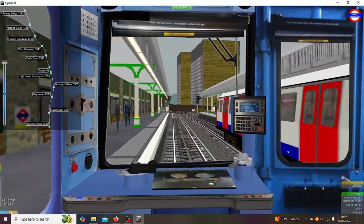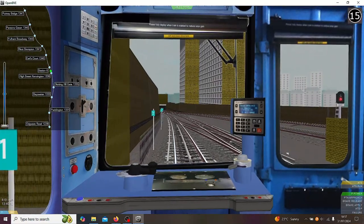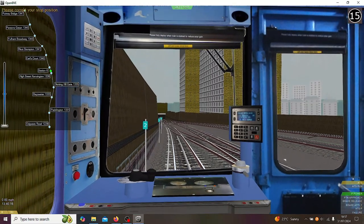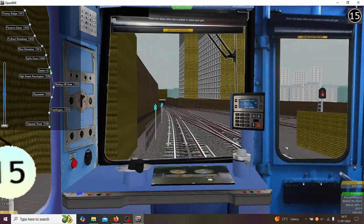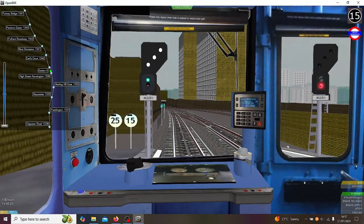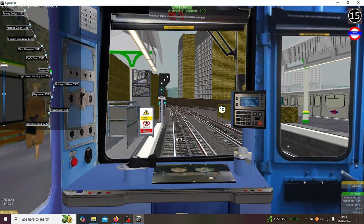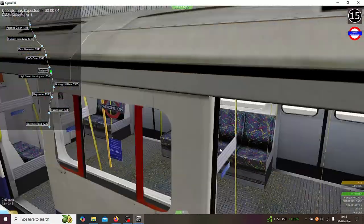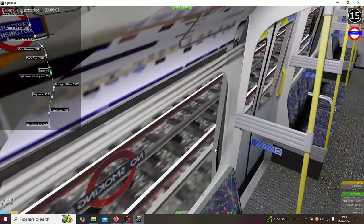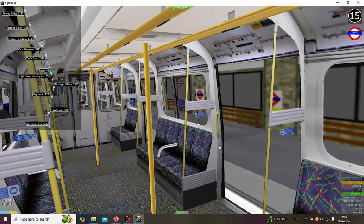I might have overshot this a bit. Real underground drivers do this, you know — just bear with me, this is normal. There we are, nothing bad's happened — I'm only 4 and a half minutes late. Anyway, here we are at High Street Kensington. Let's go inside the train — so this is the C stock interior. Let's do this journey from the cab.